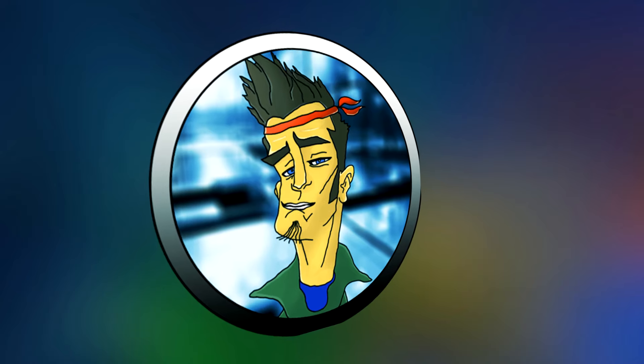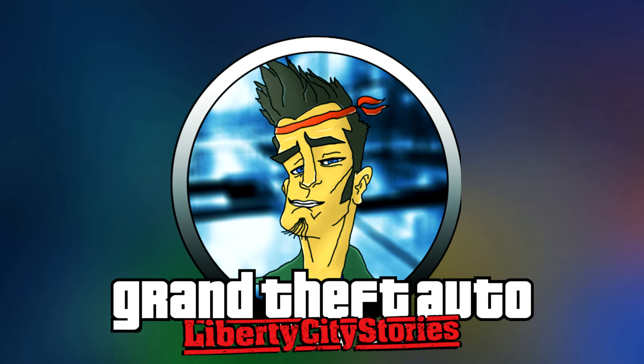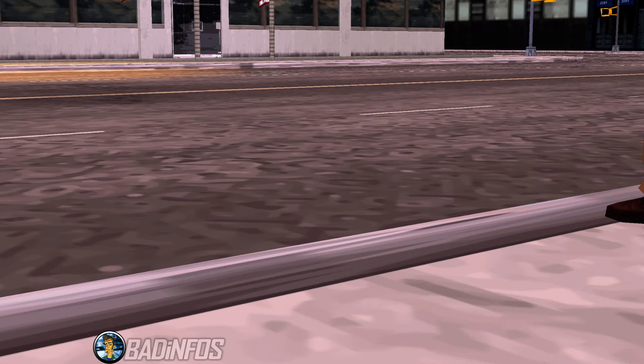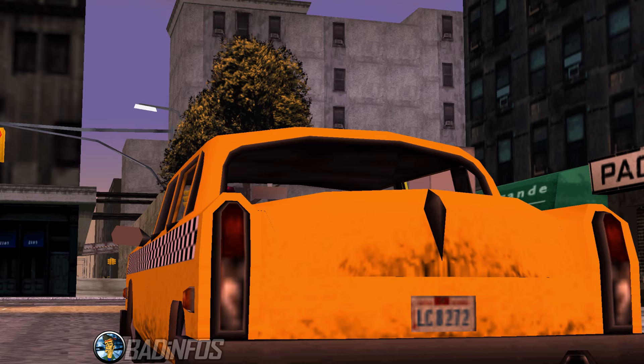Hey guys, BadInfus here and this is GTA Liberty City Stories. In this video I'll show you all the ways you can get to the second and third island at the very beginning of the game after passing the first mandatory mission. No cheats or hacks are necessary. I'll be showing it on the PSP version, but I know for a fact that most of these methods work on PS2 and mobile as well.